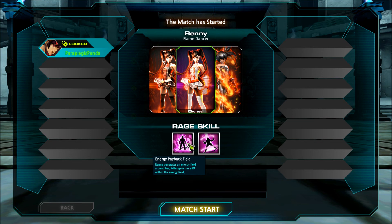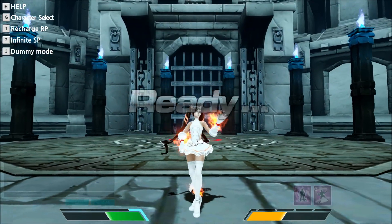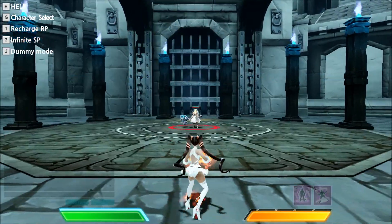Her F is the only thing different about her. Her Q is the same — if she activates it when she'll die, she'll come back to life. But her F basically makes a field, and then your allies will get more RP when they're in the energy field.